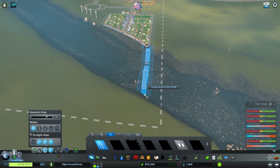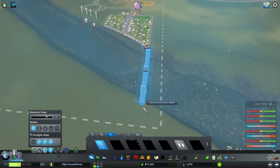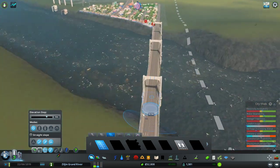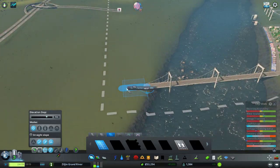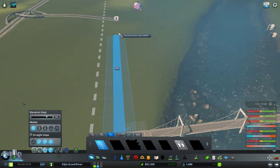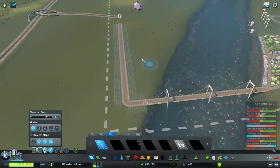I'm going to go ahead and build a bridge over here. What we're going to do is build up on this side — I don't want to build too close over there. Eventually I will be buying other tiles so I can build on the other side.